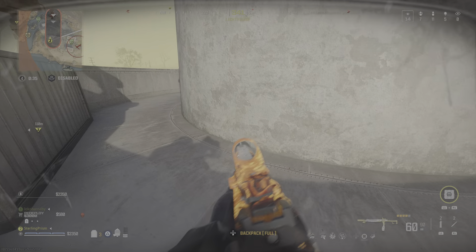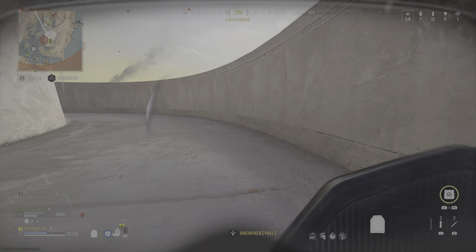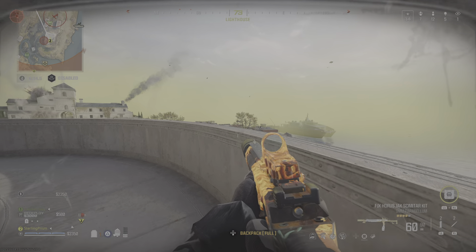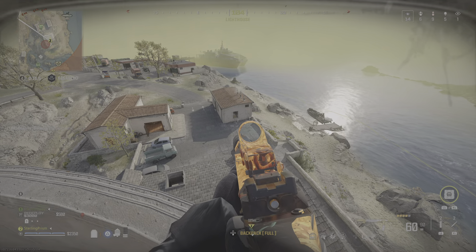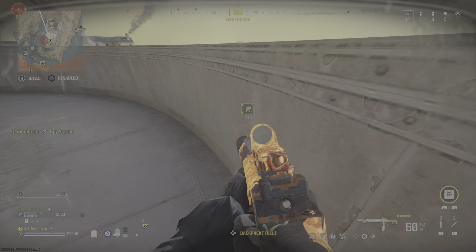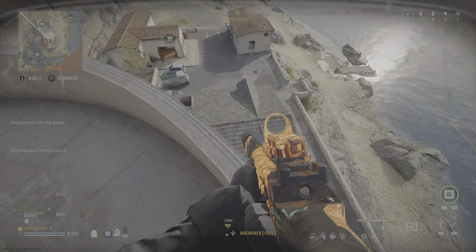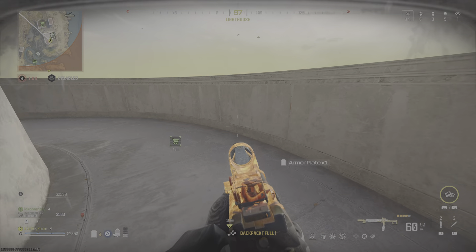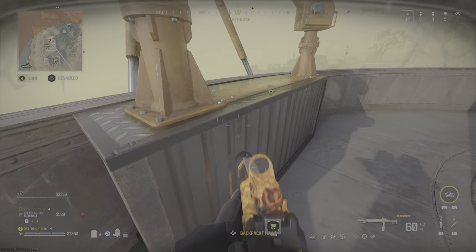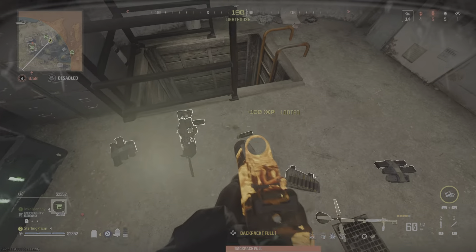Hostile airstrike near your location. We lost that sumbitch. Bounty contract's been pulled. Nearby target marked for an enemy missile strike. 10 remain — you're almost done here. Friendly buy station deployed. You got gas movin' in. Five squads still operational in the AO. Four remaining.